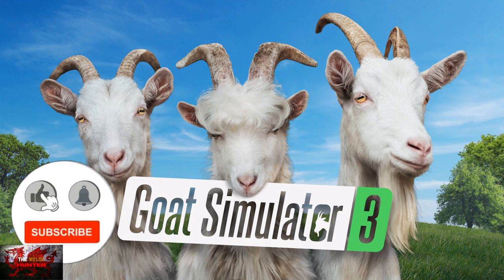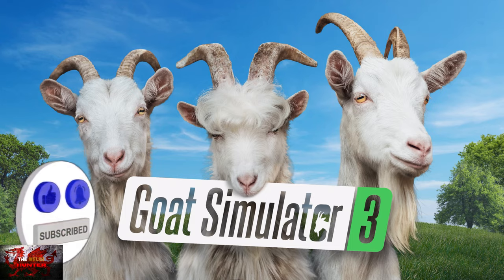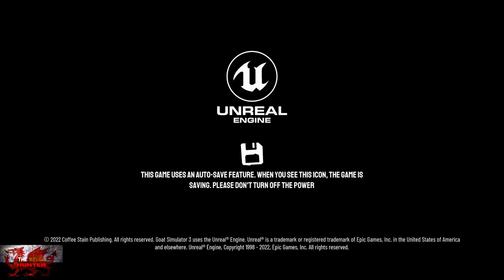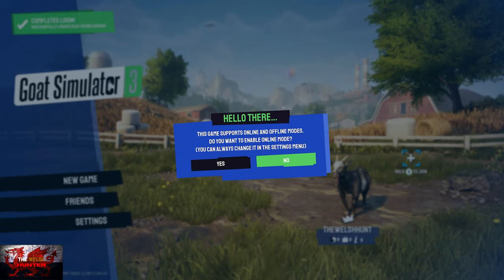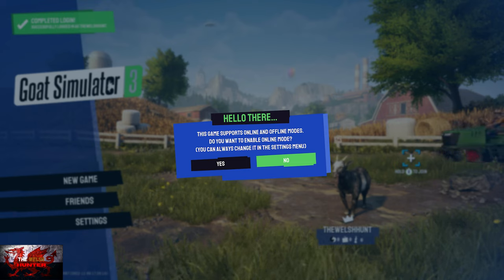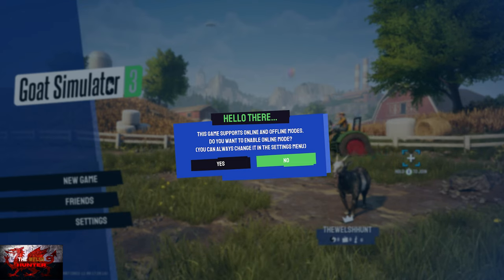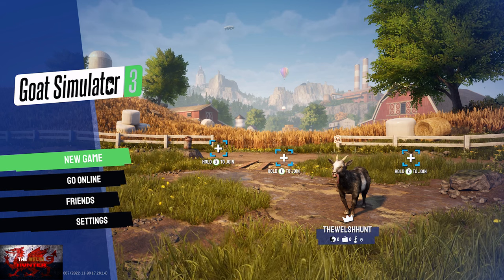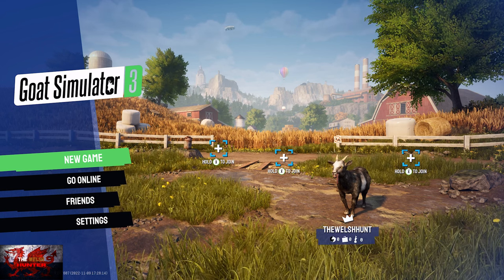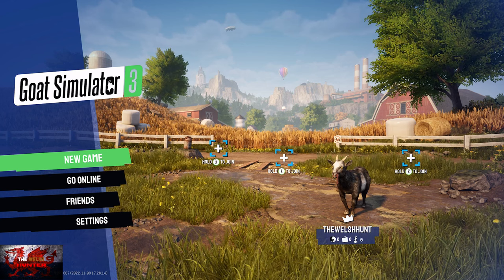Hello guys and gals, The Welsh Hunter here with another 100% achievement and trophy guide. This time it's Goat Simulator 3 — technically 2 but it's called 3. Developed and published by Coffee Stain Studios, available for £27.24 / $29.99. This is just as fun and wacky as the original. This is a 100% guide split into various videos since it's just easier that way.